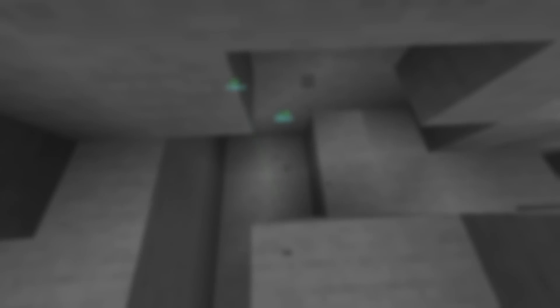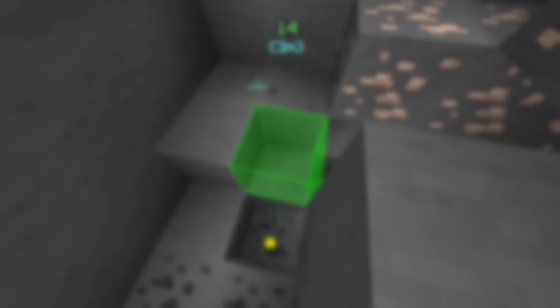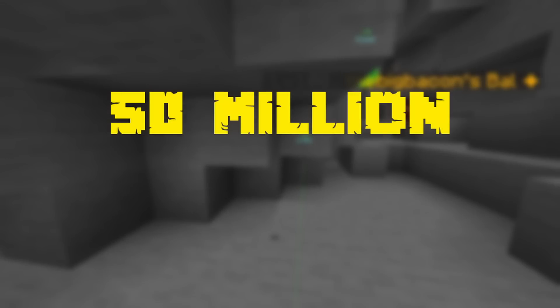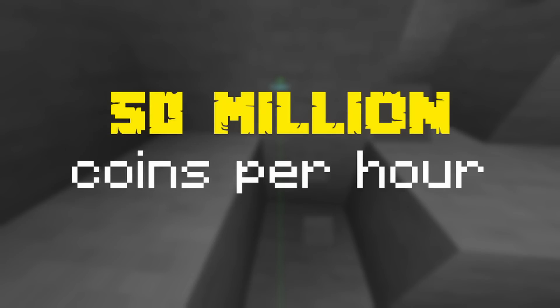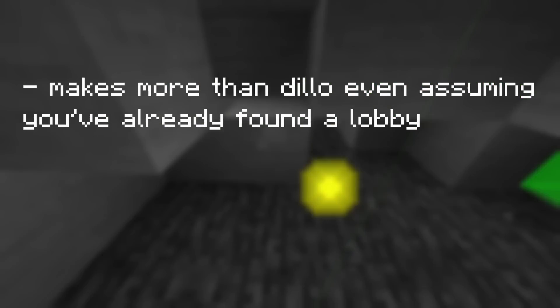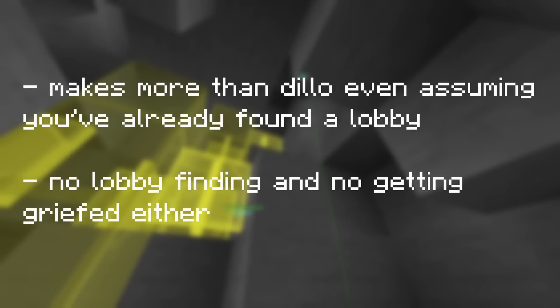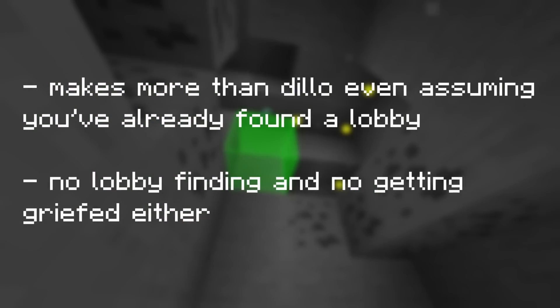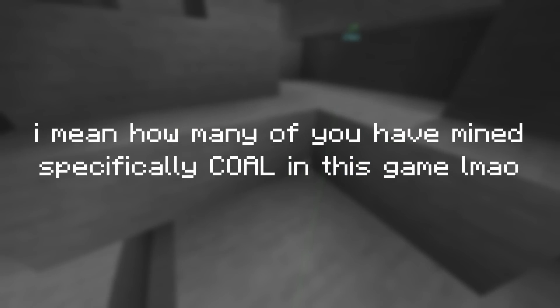What is the most basic ore you can think of? Coal, right? So naturally, you wouldn't really expect this to be literally the best mining money-making method in the game, at around 50 million coins an hour. It's more raw coins per hour than armadillo mining, without any of the lobby finding or being griefed, which is absolutely ridiculous. You can basically just log on and do the method. It's a really cool method, and I'm excited to share it with you today.